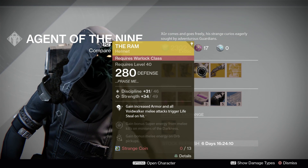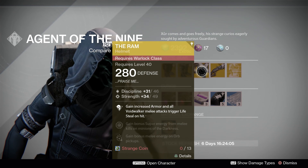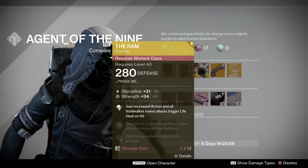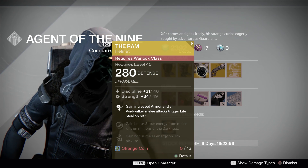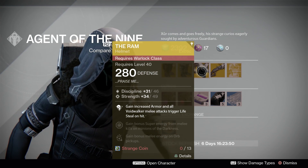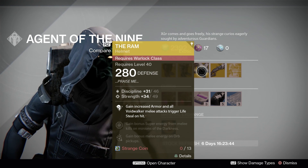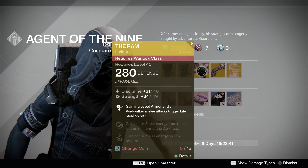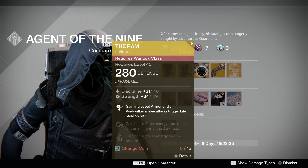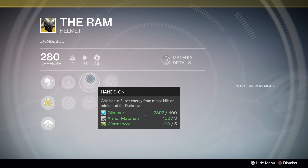Next up is The Ram — this is your Warlock piece of the week. I'm just going to tell you right now, pick this up. Go ahead, I'll wait — go purchase it. You need it if you don't have it. If you have it, sit back and relax because this is the best helmet in my opinion right now for PvP — one of the best, with a few exceptions like Eye of the Beyond Nemesis. This is a discipline and strength based piece that gains increased armor and all Voidwalker melee attacks trigger Lifesteal on hit.